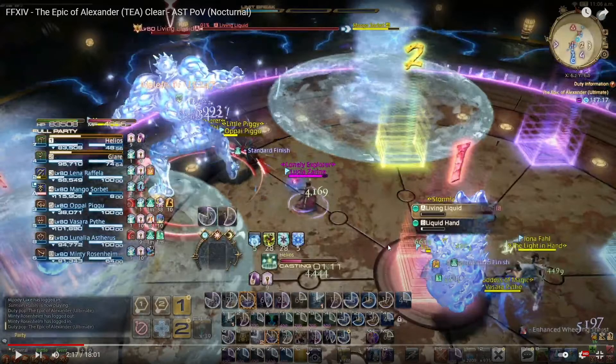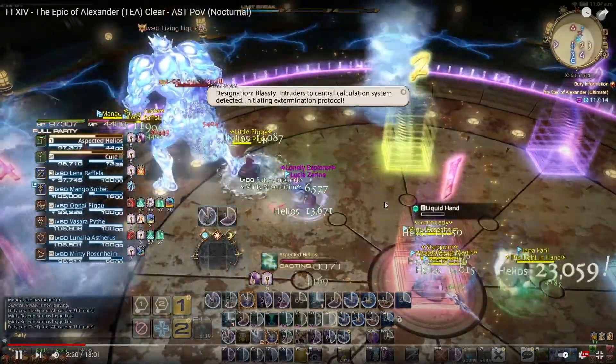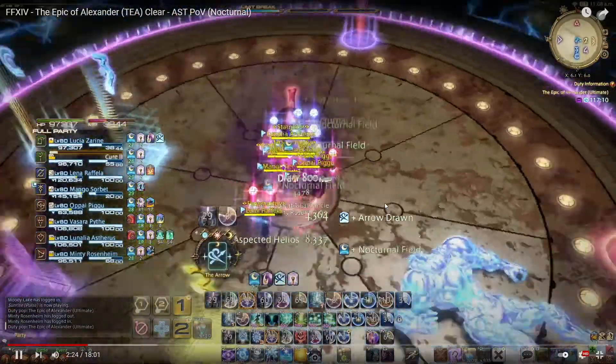The reason why everyone stacks in the middle for the beginning of Limit Cut is because you don't want to get clipped by the first explosion — if you're off to the side, there's a chance it'll explode on that side. Everyone has a slightly different strat, so you'll have to feel out your own group. What I do is I'm on the edge of the circular part, I wait for my number to show up, and then I slide-cast in. Usually I'm casting a Helios or an Aspected Helios anyway, so I don't want to move too far. I wait on the side, see I'm eight, and I move in.